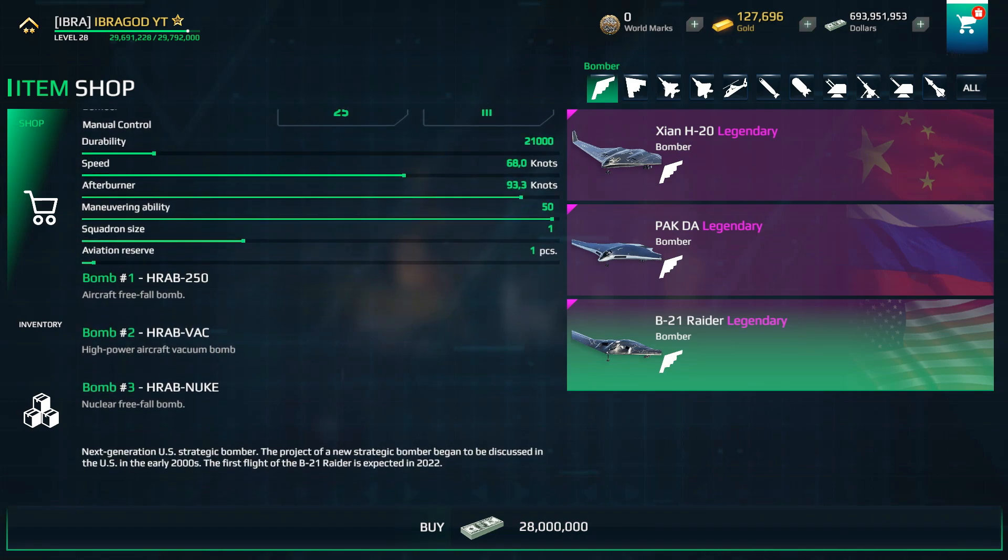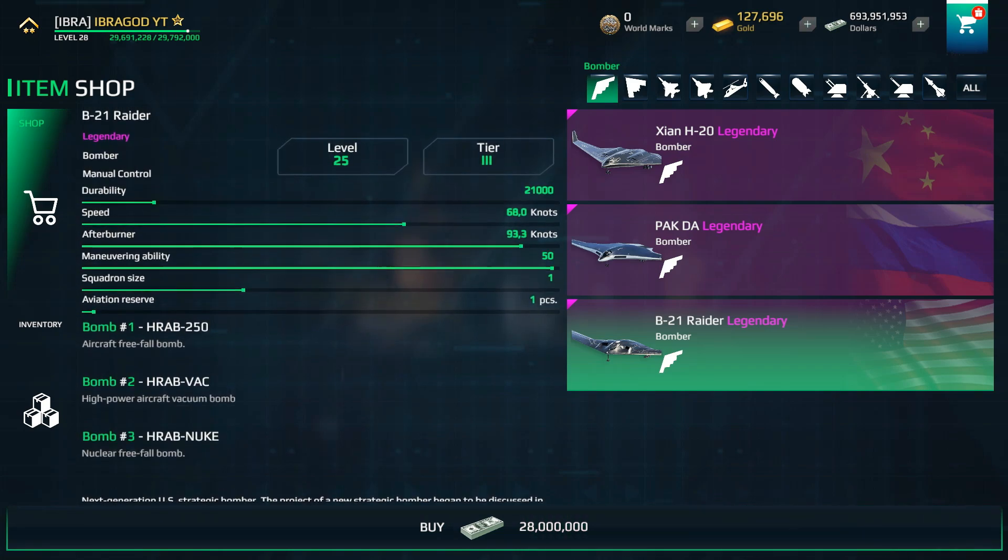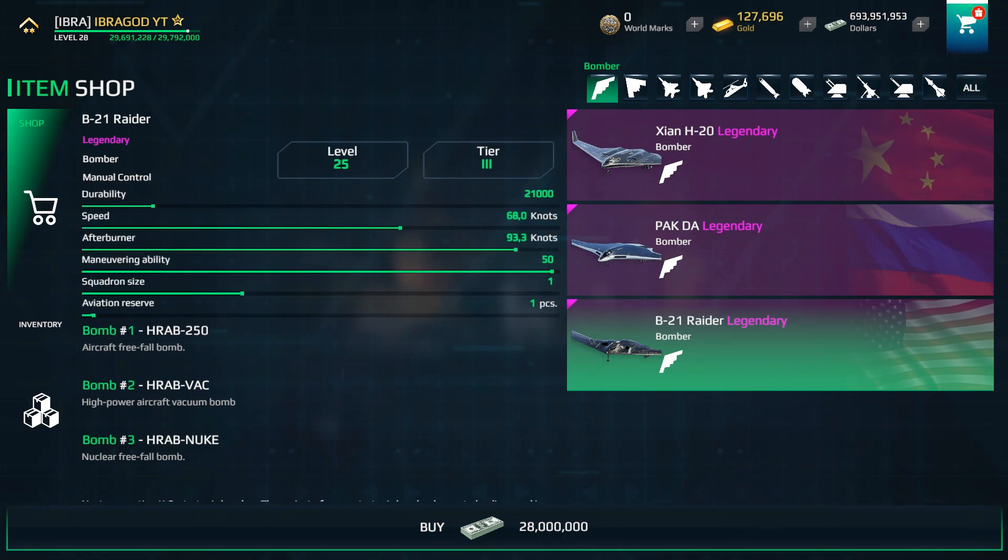Now let's look at the equipment — this is really important. The B-21 Raider bomber is equipped with a nuclear free fall bomb. It is also equipped with two other types of bombs. Something I don't like about this bomber is that it is not equipped with missiles, only bombs.